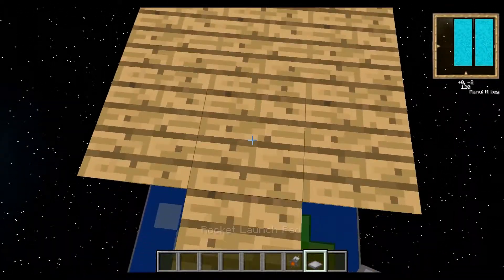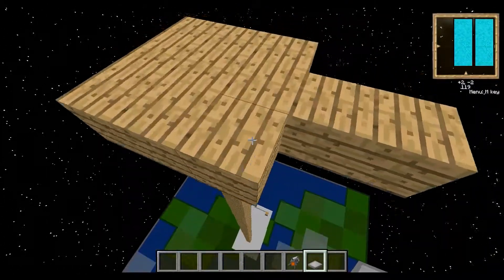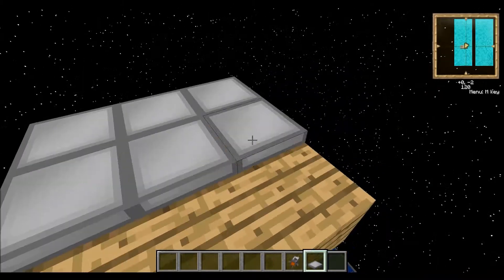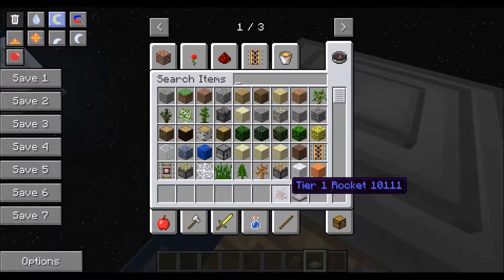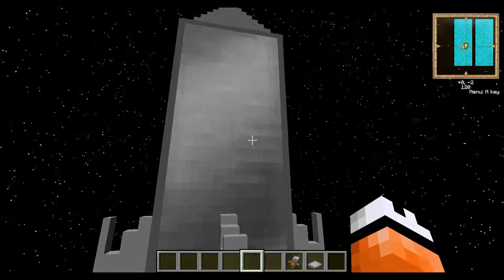So what we do is — as you can see I've actually built up a little platform all the way up to the height of 120. I'm just going to put down my launch pads. As you can see this isn't pre-fuelled or anything, it's just a T1 rocket. Just stick it on the launch pad and jump in.